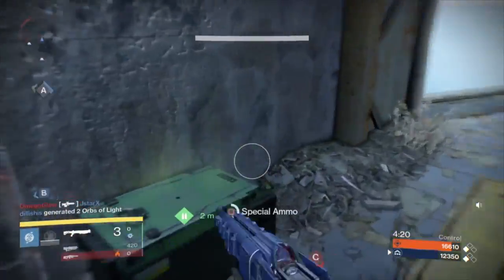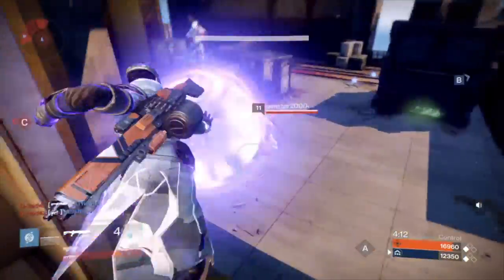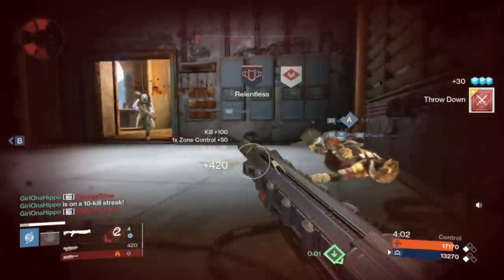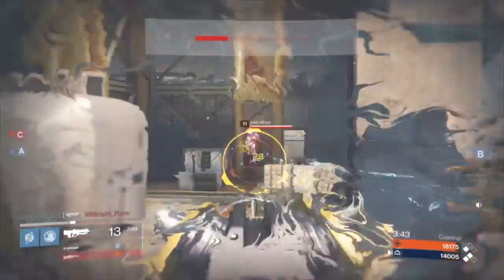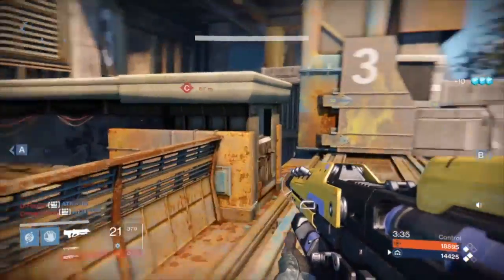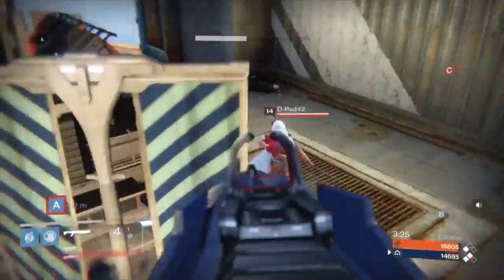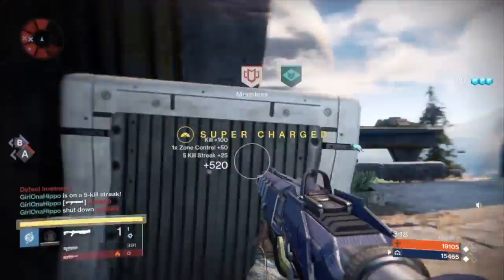I don't have this weapon anymore on my main account, so sometimes when I'm not feeling like being social I play on my wife's account. You'll notice the name is 'Girl on a Hippo' — I didn't borrow this footage from anybody, this is me playing on her account. Some people say the matchmaking pairs me against easier opponents, but that's not the case because my wife doesn't play competitive Destiny or PvP at all, so all the matchmaking is still catered to my skill level.